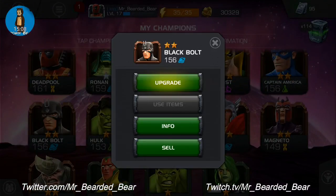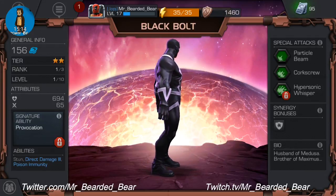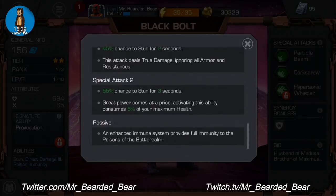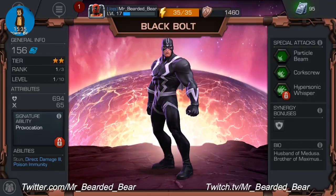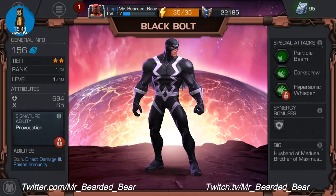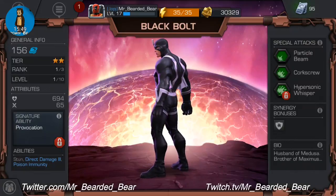Now onto Black Bolt — no work again. Signature ability: receiving critical hits provokes Black Bolt, increasing his attack and critical damage for the remainder of the fight. He's got a lot of chances to stun — his abilities are stun, direct damage, free poison immunity. Special attacks are Particle Beam, Corkscrew and Hypersonic Whisper. His synergy is Cyclops, leadership level one.